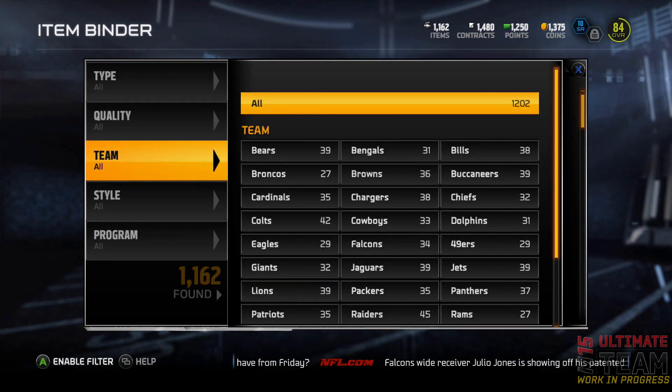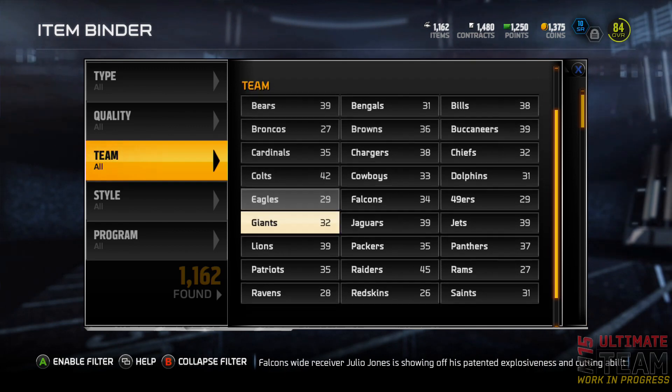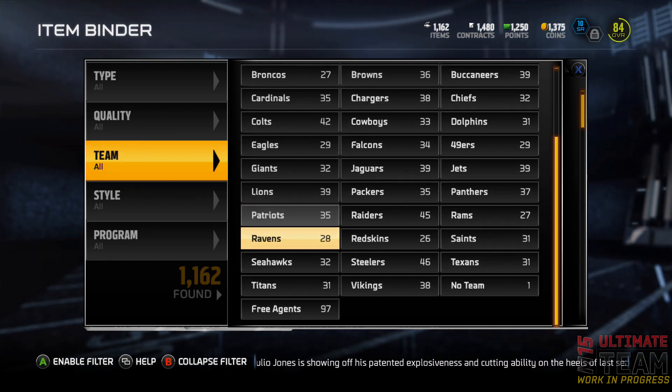Now in this video if you see players that don't have card art, don't worry — when you get your final build of the game on Madden, it's release day on August 26th, every single player will have card art.